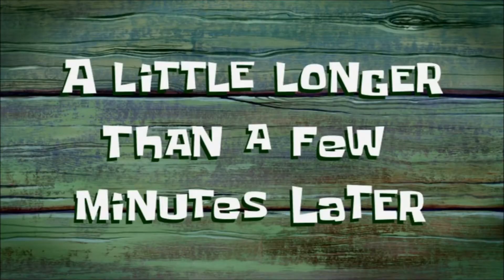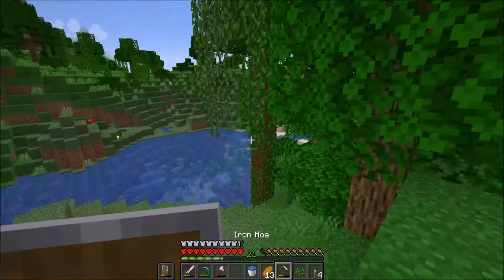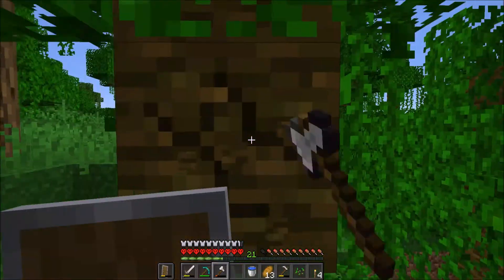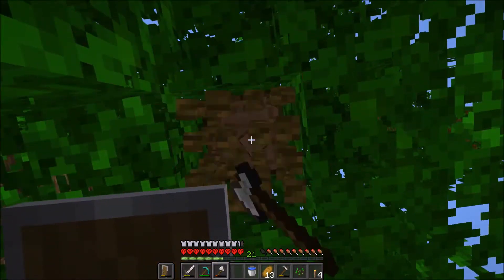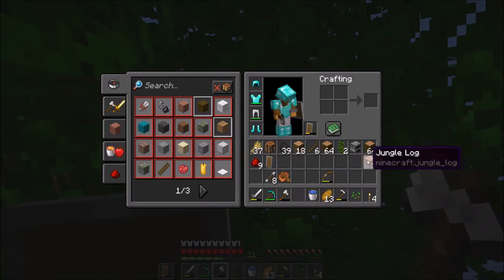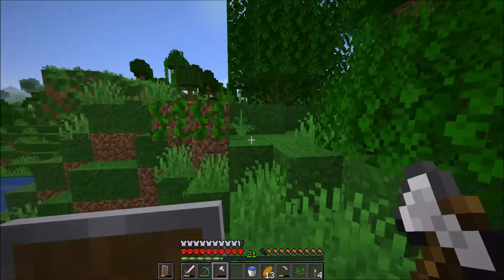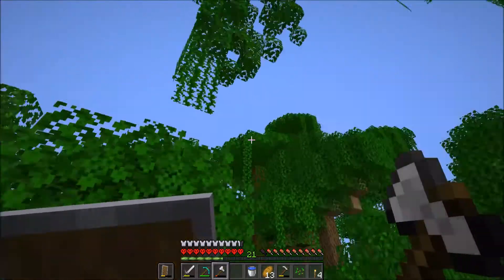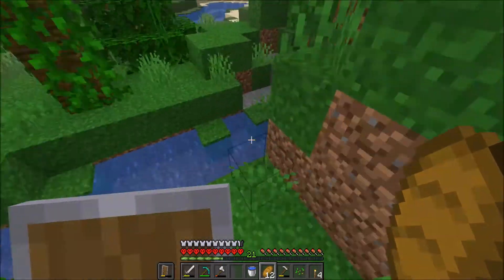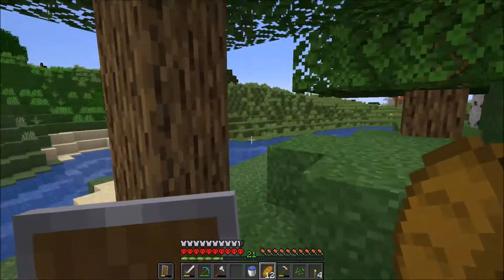A little longer than a few minutes later — we have almost two stacks of jungle wood. We're just going to get a bit more here on this tree, and that should be over two stacks of jungle wood, which should be good for now. We probably can't do that much at the moment with just one fletcher, but once we get a bit more we should be able to do some more.